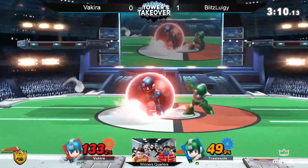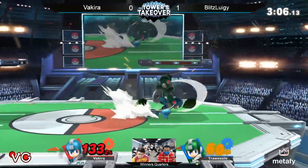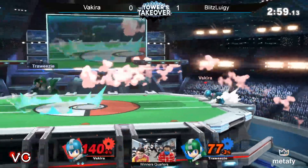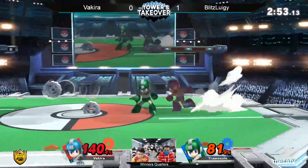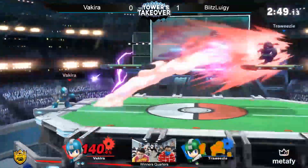It is really hard for Blitz to end this stock right now. Vakira is playing really well — he's keeping him out, gaining that percent, trying to end this game. These back airs out of shield from Vakira are so strong; as soon as Blitz gets in on him, Vakira knows: if I mess up one, I'm dead for more. We see the knowledge of the character coming in — this dash attack is one of those moves that looks a lot worse than it is.